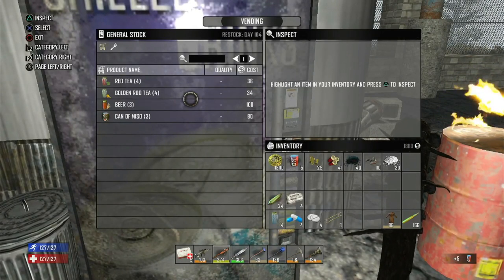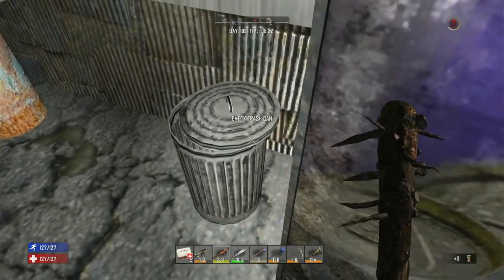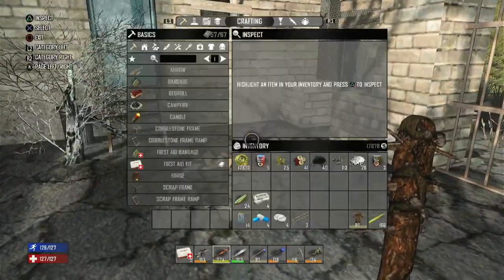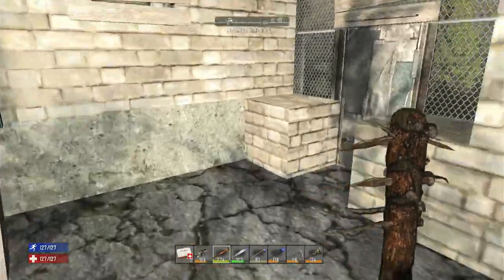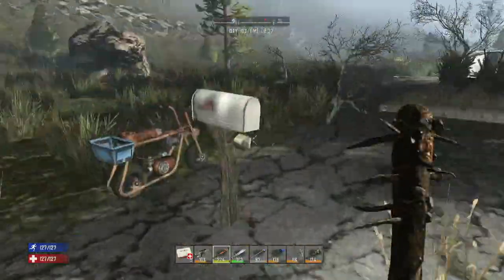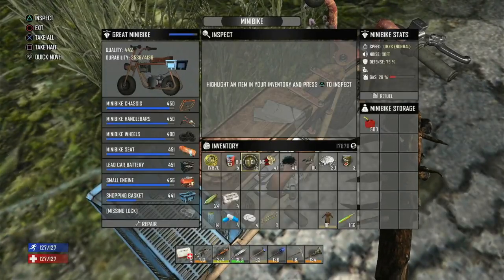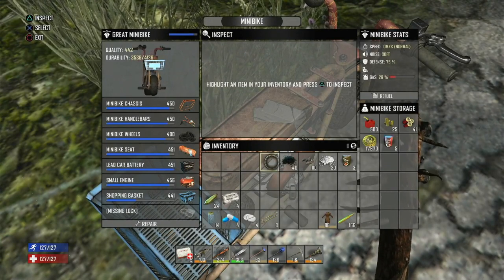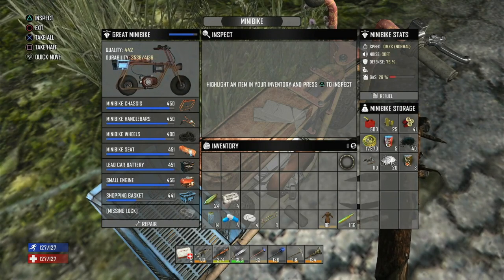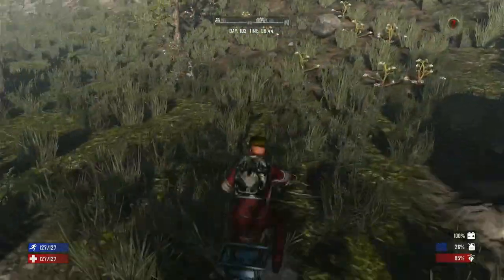Grab the pasta, grab the miso, go and drop that in my bike. Then we'll head out to the desert. How much water have I got on me? 14 — plenty, loads of water. Where we will try and find cars to dismantle. Right, off to the desert, here we go!